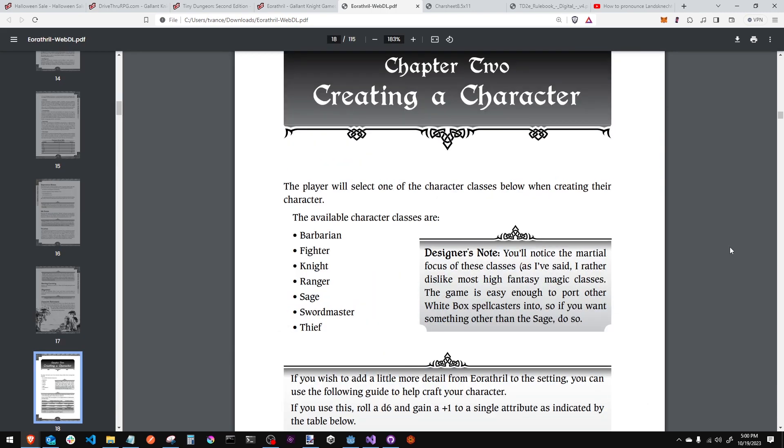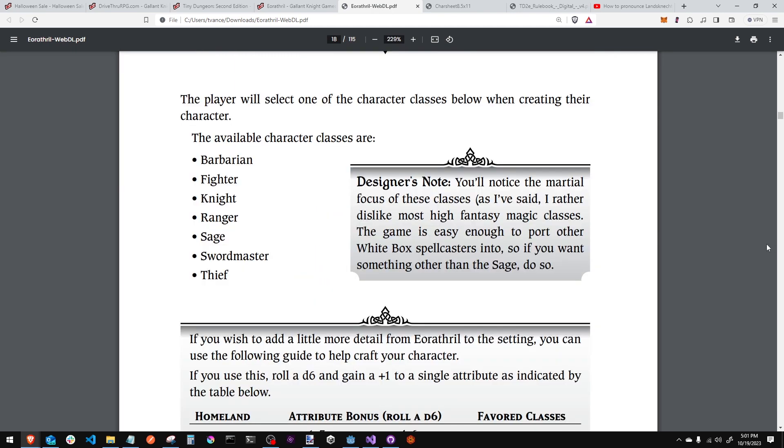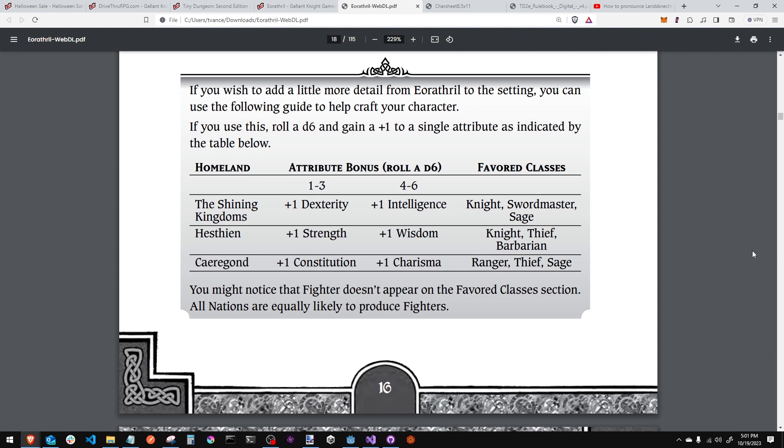The available character classes are: Barbarian, Knight, Fighter, Ranger, Sage, Swordmaster, and Thief. Alan doesn't like magic-using classes, so he threw in the Sage, but as he notes they're easy enough to port. There's also a homeland system — if you choose a homeland and have a certain class as your favorite, you can get attribute bonuses by rolling on a die. Fighters aren't on the homeland table because fighters happen everywhere.